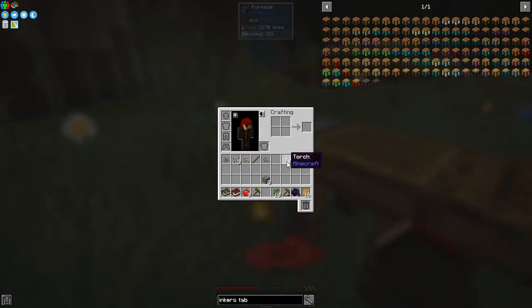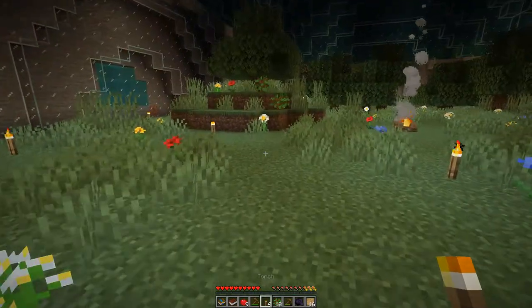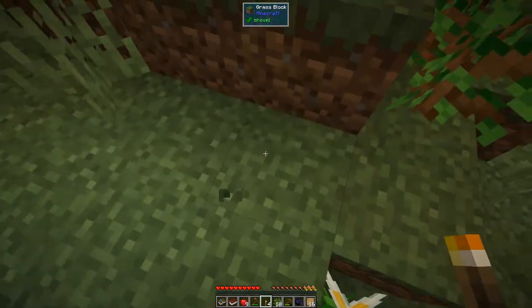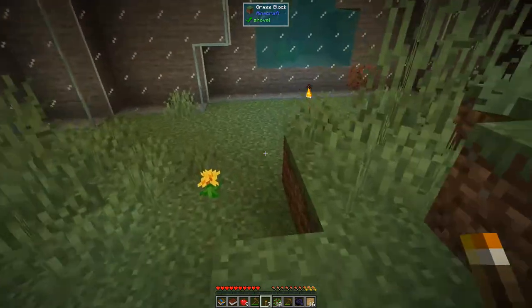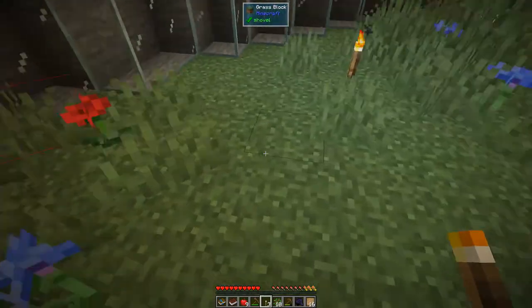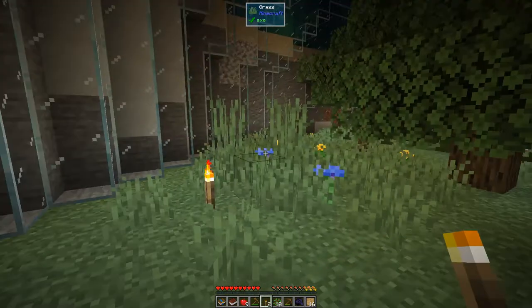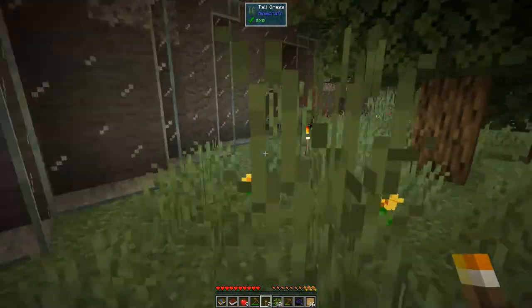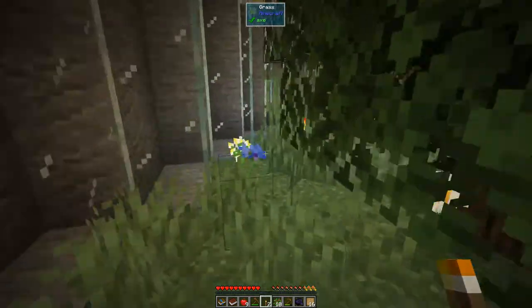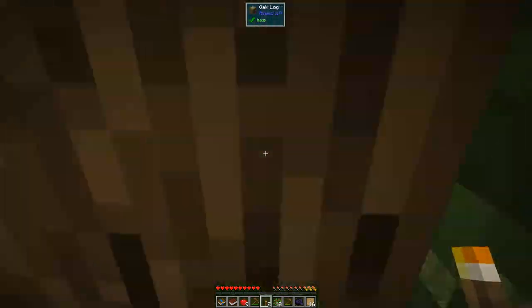We put one piece of charcoal back in and that'll cook eight logs. So while that's going, let's get our first charcoal and then make some torches with that to start with. Then we can use these torches to light up the area. Let's break this one down here and light up this area over here. The other area was problematic too — let's put another torch there and have a wander around to see if there's anywhere not lit up.